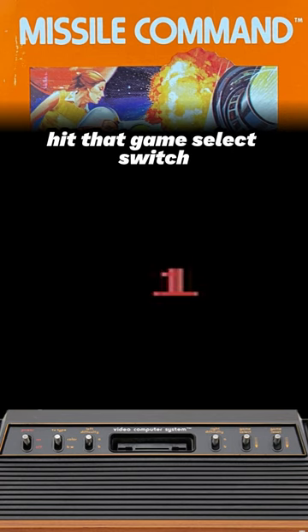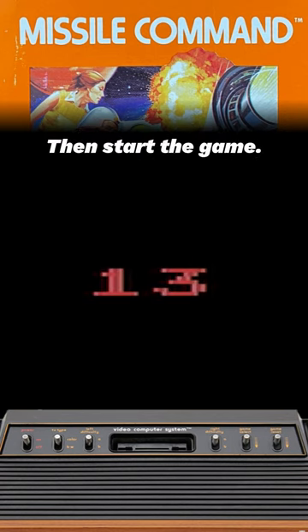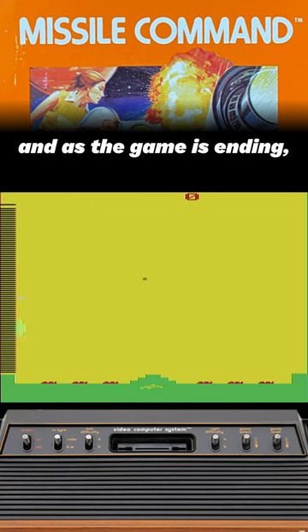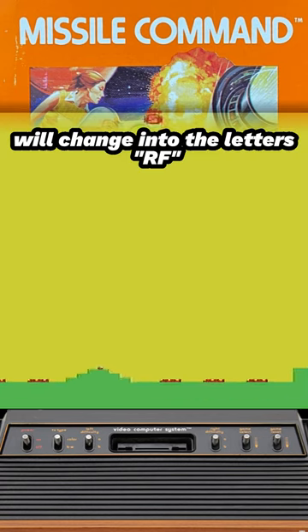Now to find the easter egg, hit that game select switch until you're on lucky variation number 13, then start the game. The goal here is to end the level with zero points. So you can fire missiles if you want, just be sure you don't hit anything. Once all your cities are nuked and as the game is ending, the rubble of the far right city will change into the letters RF.